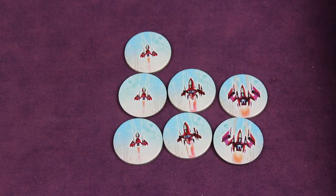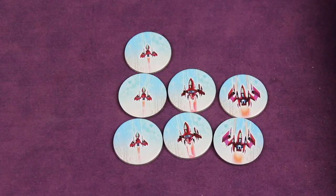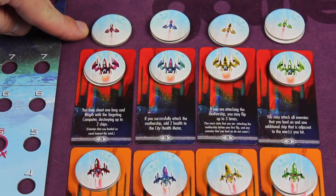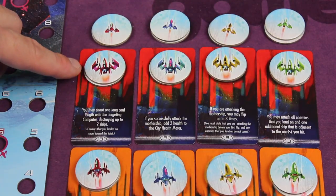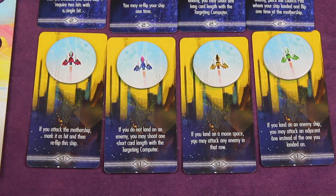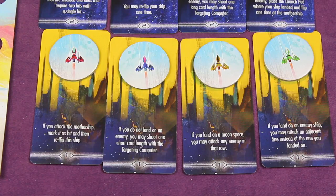Each player selects a color and takes all seven ships of that color. The smallest ones are your level one ships, the medium ones are level twos, and the biggest are level threes. Randomly determine player order. Each player takes two of their level one ships and places them above the top pilot cards — in a two-player game you'd place all three level one ships there. Then place both level three ships on the level three pilot cards, both level two ships on the level two pilot cards, and your last single level one ship on the level one pilot cards. Each color stays in the same column.